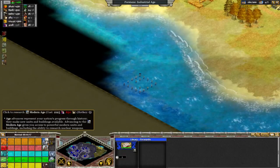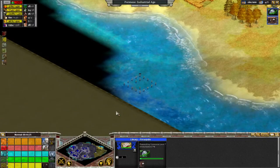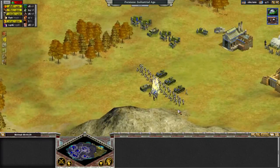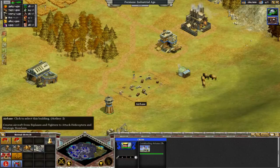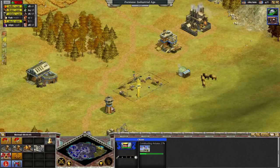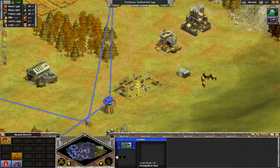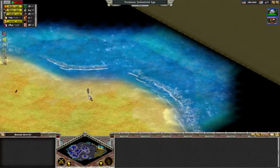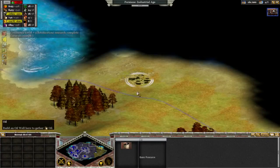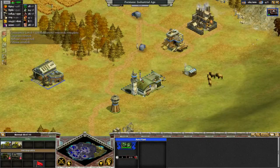We're doing really well on that regard, but we really need oil. One of the final things to build is aerial units. Air units in Rise of Nations basically counter just about everything on the ground except for specific anti-air weapons. If we were playing against an AI or another player, we would basically be jockeying for any oil on the map, because that's the only way we'll be able to build our tanks and advance up in age.